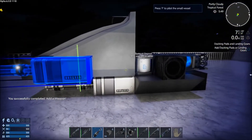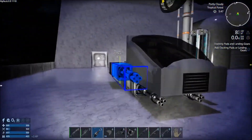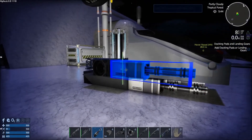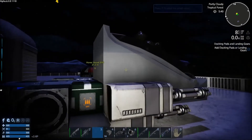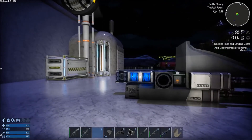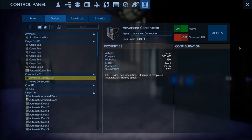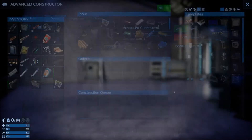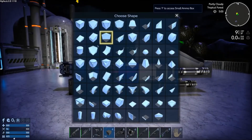Let's have a range like that. They're behaving slightly strange though - I'm trying to place them down. Add docking pads and landing gears. Those I want to hang off the wings if I can.